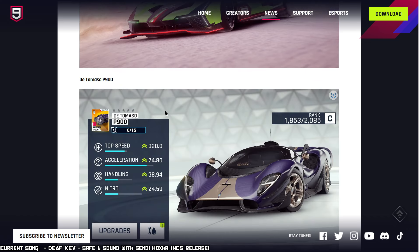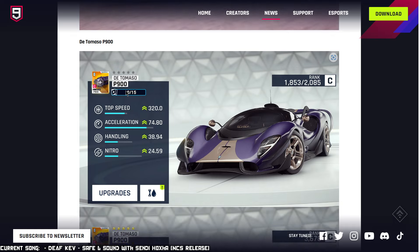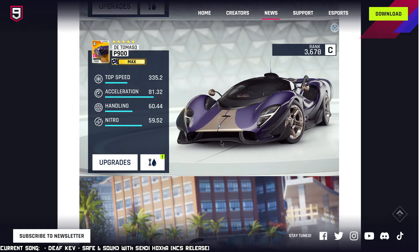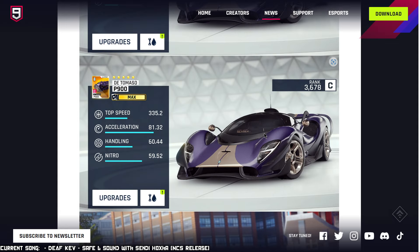Moving on, we have the DeTomaso P900 — not to be confused with the P90, which is the one in Class A. This one is in Class C. This is what I was talking about — racing cars and Asphalt 9, who seemingly don't understand the point of racing cars. This is the DeTomaso P900, Class C car, maximum rank of 3678. Looking at the stats: top speed 335, acceleration of 81, handling 60, Nitro 59. And it looks absolutely amazing.